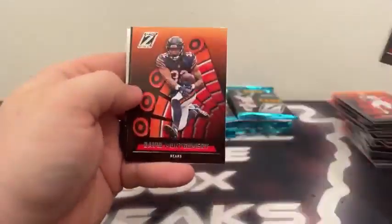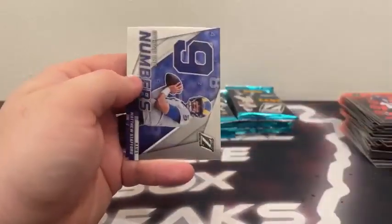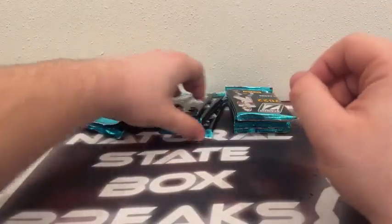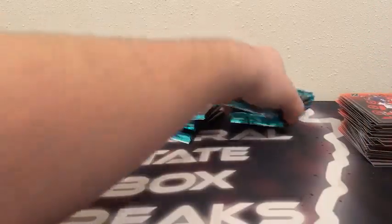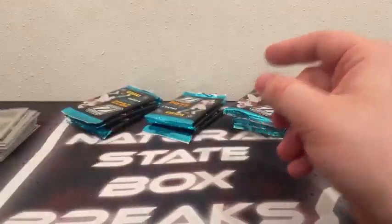Lamar Jackson, David Montgomery, Rashad White rookie, and a Behind the Numbers Matthew Stafford for the Rams. Then Derek Carr, Nick Bosa, Turpin rookie, and Dak Prescott Z-Stars for Dallas. I feel like we already got a Dak on a thick one.